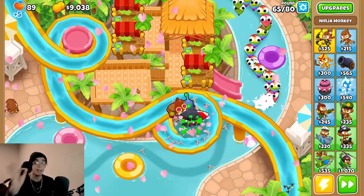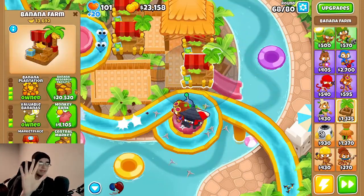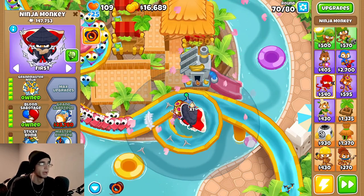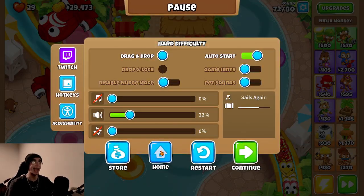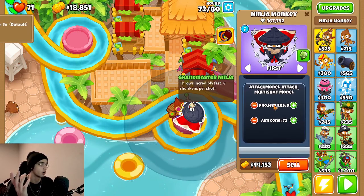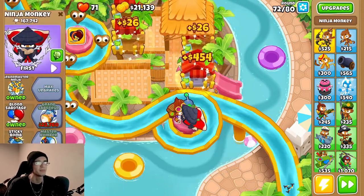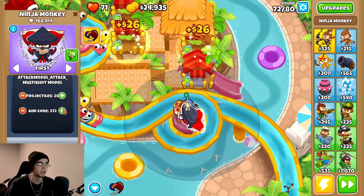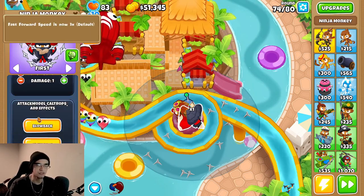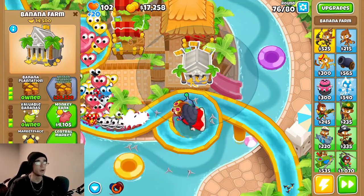If you guys want to see that, comment down below. Maybe I'll do it by the end of this video if you hit that like button. Our next goal right now should be going for a 5-2-5 banana farm — we've got a 4-2-3. We just want to make a bunch of money so we can eventually afford the Grand Saboteur and Master Bomber. Oh, we are leaking bad. Ladies and gentlemen, it might be time to go into the multi-shot of the shurikens. Let's up this to 20 — so this is the 20x Grand Master Ninja. These marketplaces are coming in clutch.